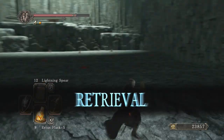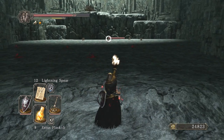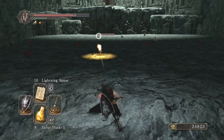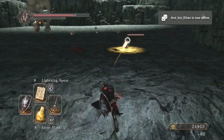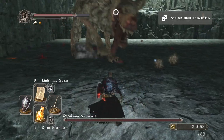Now if you notice at the beginning, you can lock on to these little dogs or rats, whatever they are, from way back here. So I just got a little lightning spear and take them all out before they get here. It's kind of important. You want to make sure you kill these little dogs first before you try to fight the boss. Once they're down, it makes the fight a lot easier.